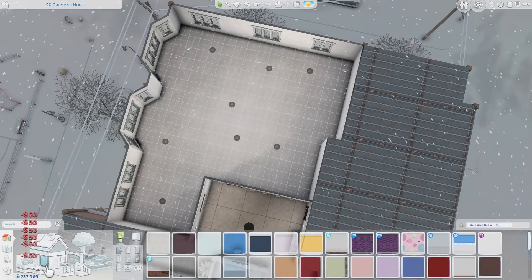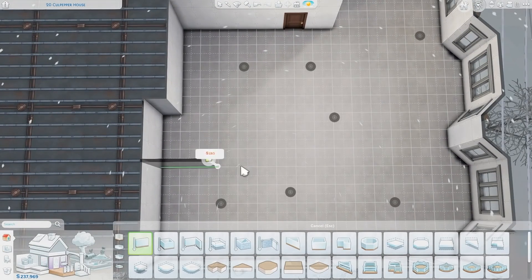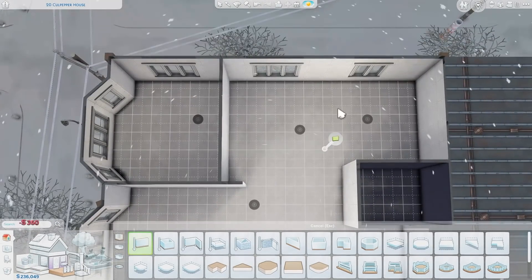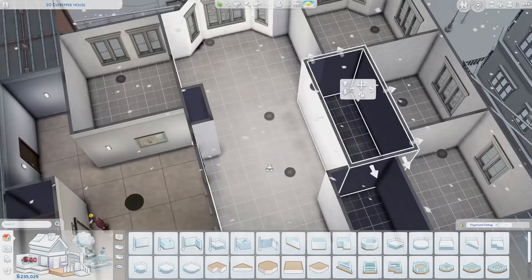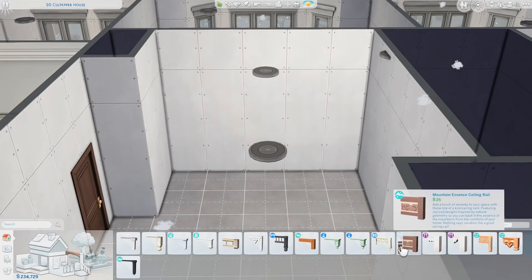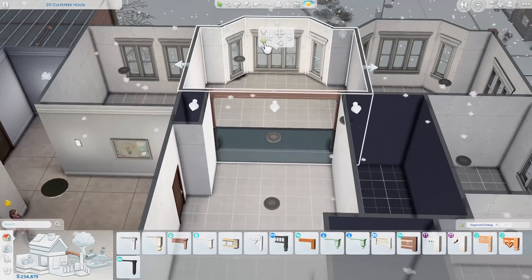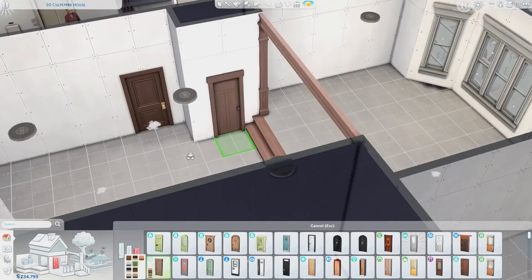Welcome to another apartment renovation. Today I'm back renovating a city living apartment — one of the Culpepper House apartments. I'm not sure of the address, but you can see it in the top left of the screen, and that's where it goes if you want to place it in your game.